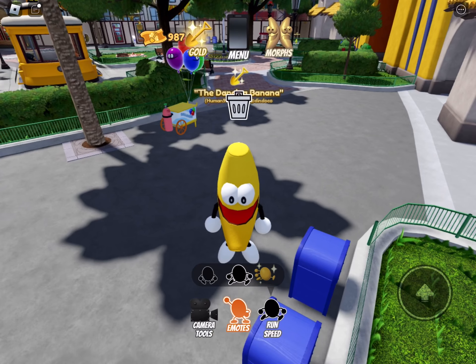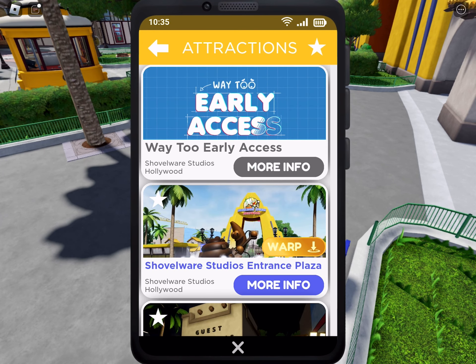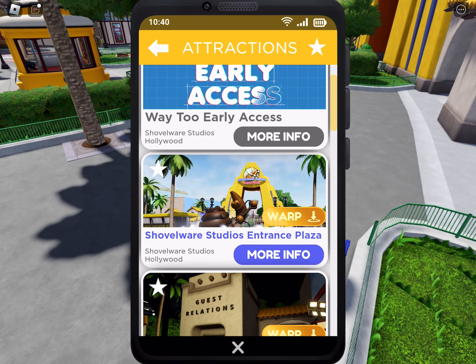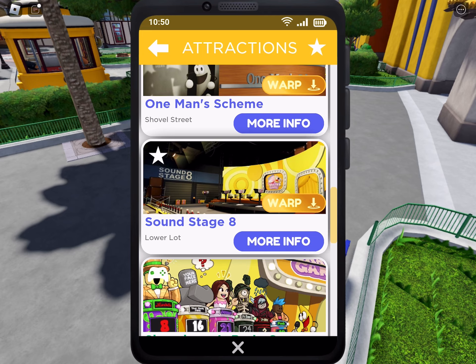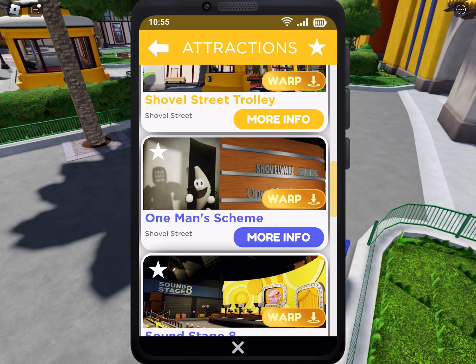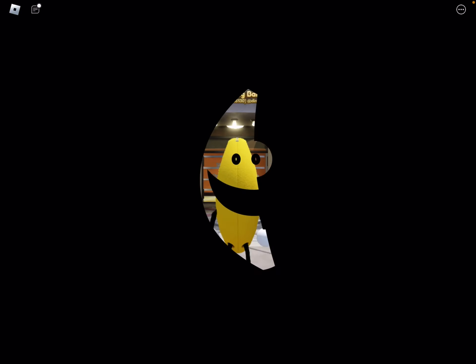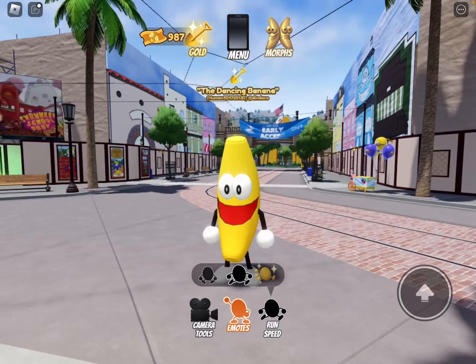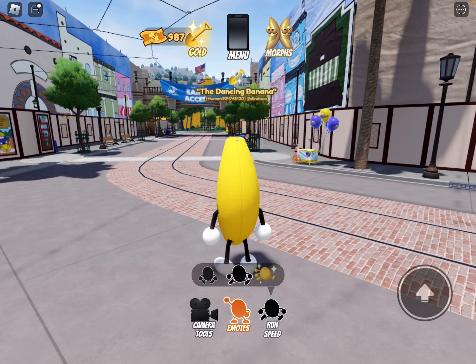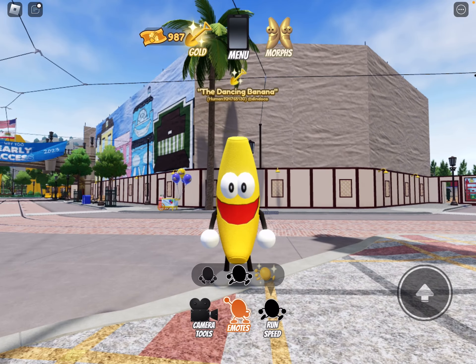Next, we have Warping. If you go to Attractions and Experiences, you can see all the different attractions that it has, and you can warp to them. Let's go to where men is keen. Welcome to Way Too Early Access. I was able to teleport from there to here in a matter of seconds. This can be really useful for lazy people.